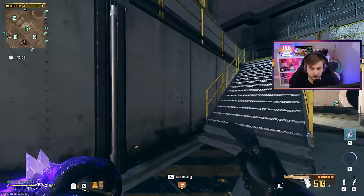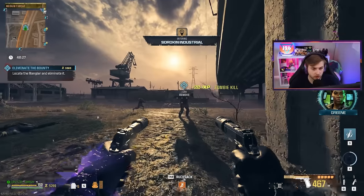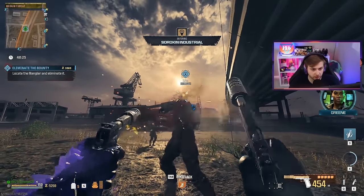We'll throw in a little mag-holding, a little dead wire detonators — never hurt anybody. Golden armor plates and some stamina. Now let's see what these bad boys can do. Let's start off with a quick little tier two bounty.